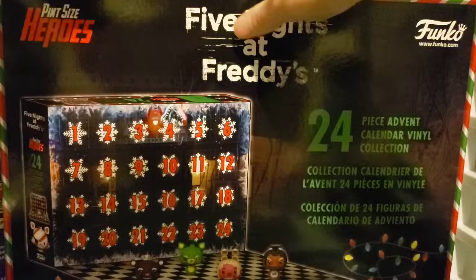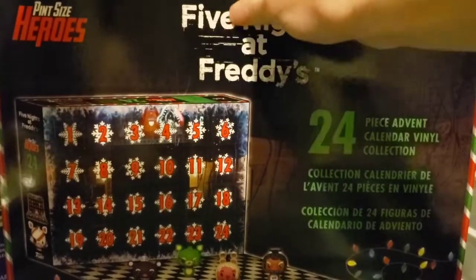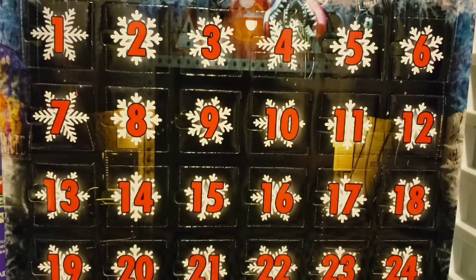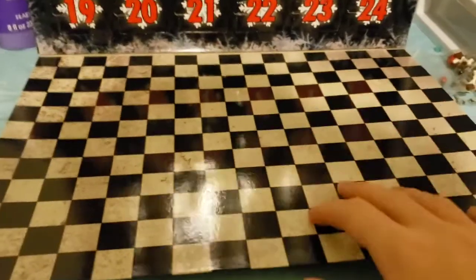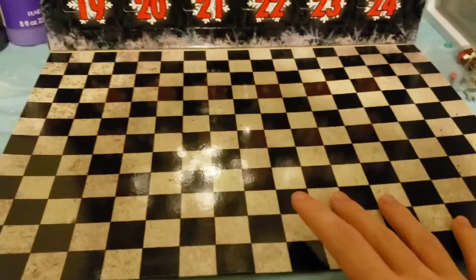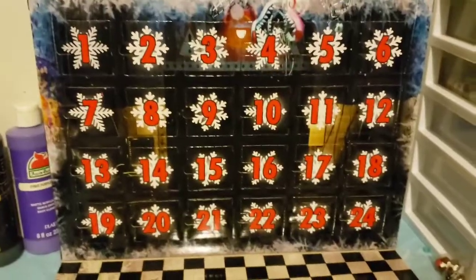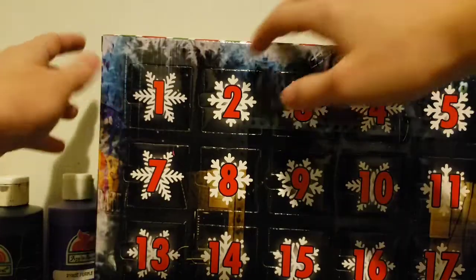Alright, so opening it up. Crap, I don't want to break it. I already cut on the side of it, which I wasn't supposed to. So I'll repeat this for most of the days. We get this checkered patterned floor and all these really nice detailed snowflakes with the Five Nights at Freddy's 2 background. Here we go, opening day one.